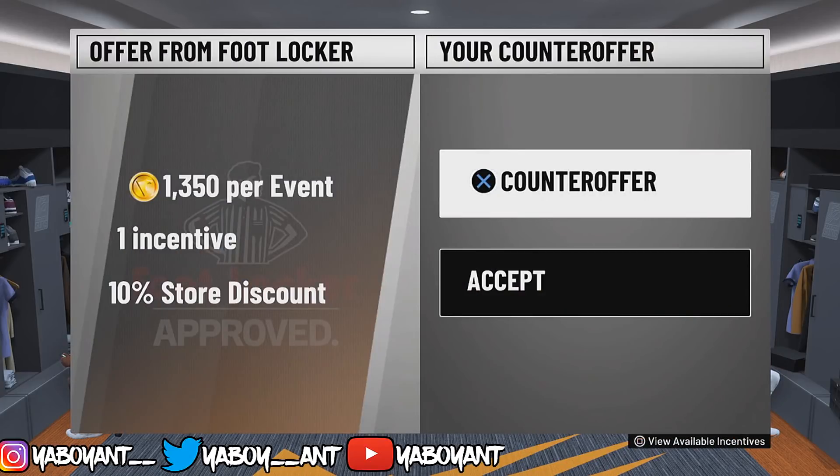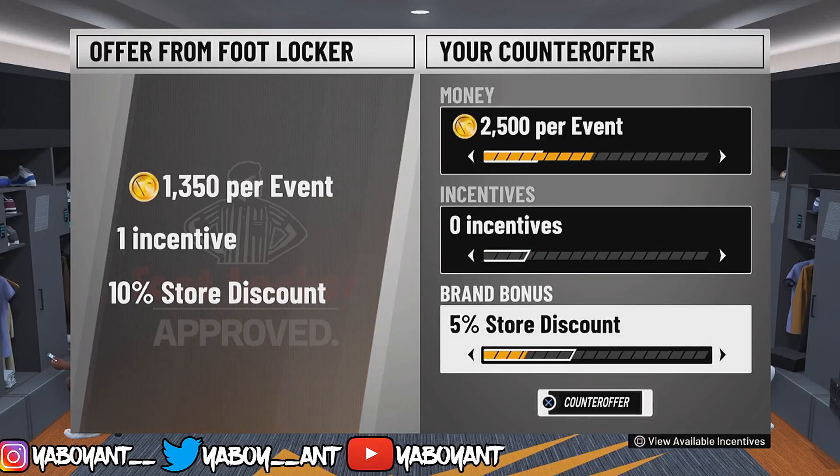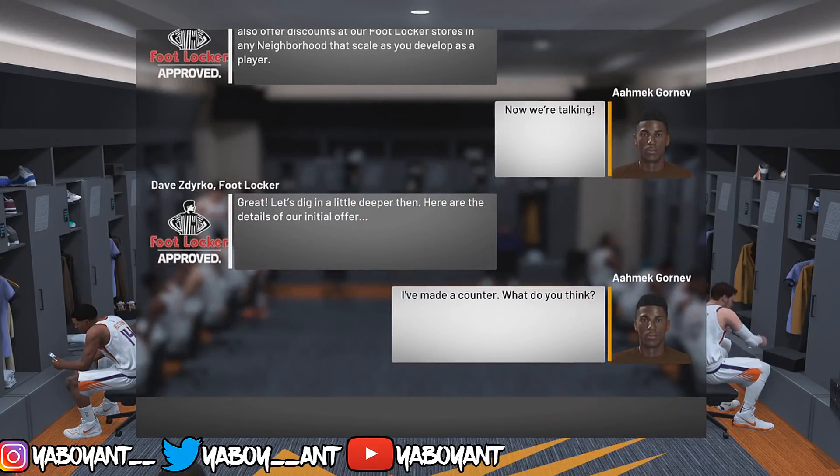Once you do that, you're going to be in your locker room. Put it up to 2500 VC. Make sure you're on the Foot Locker endorsement, put everything else down to zero, and keep counter-offering until they accept it.